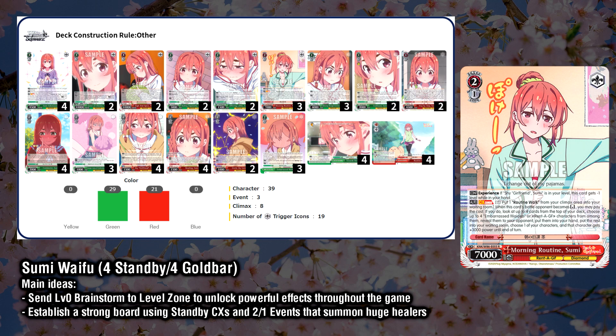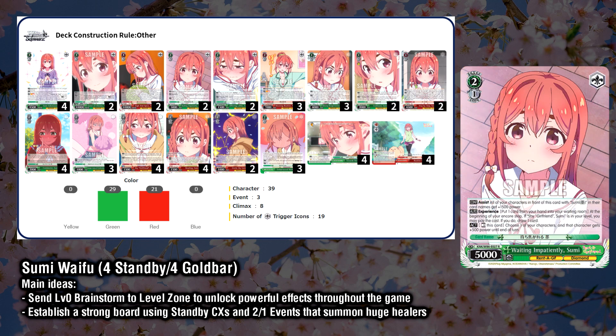Your ideal target to bring out off the standby is the 2-1 Sumi, another card that wants the brainstorm in your level zone. She has a 1500 assist to all Sumis, letting your level 2 combo go up to a very respectable 8500, and substantially buffing any other Sumis in front of her as well. Additionally, she can rest herself with her act ability to give another 500 point buff, and at the start of your Encore step, if you have the level 0 Sumi in level, you can discard a card to draw a card. Having a free filter at the end of every single turn is extremely powerful, and adding onto the other 2 abilities makes this a very strong card in the Sumi package.